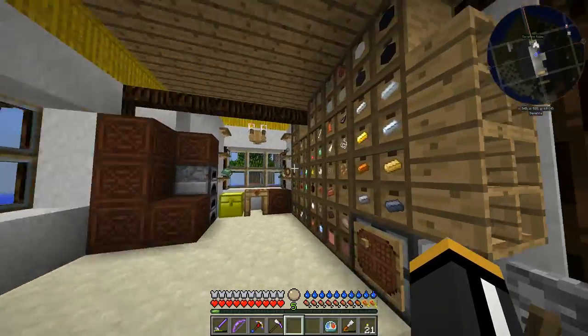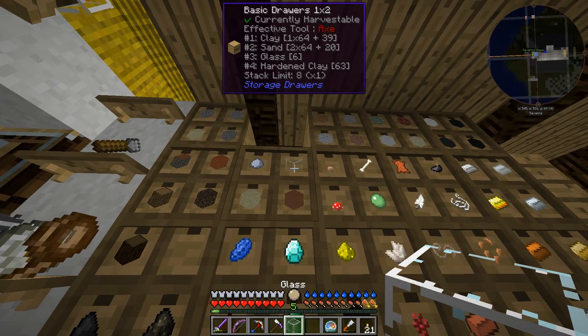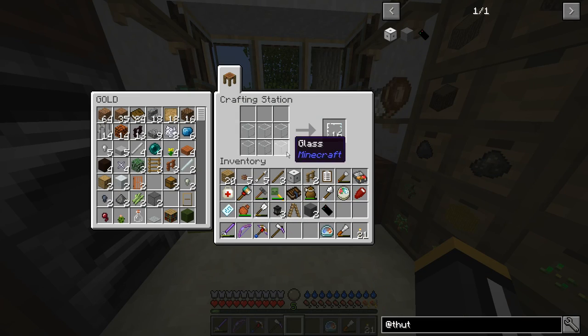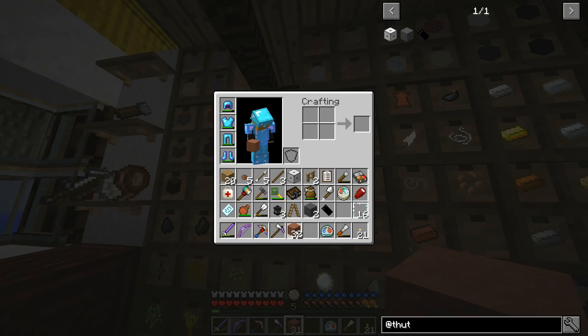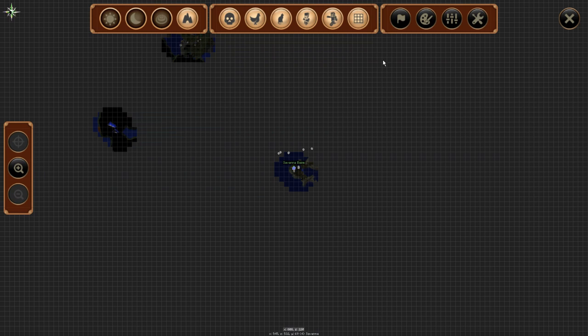We need to decide what we're going to make the elevator out of. I'm thinking we'll do some glass panes probably. I'm not sure how well this mod works with chiseled blocks. And then I think we're going to do some hardened clay — I've got a whole bunch of it.